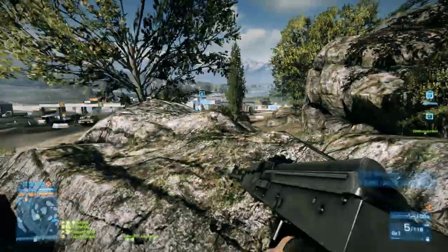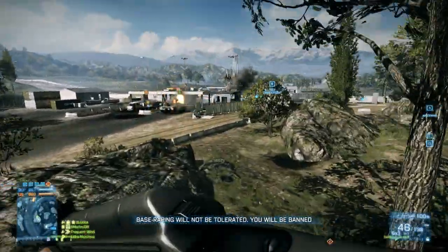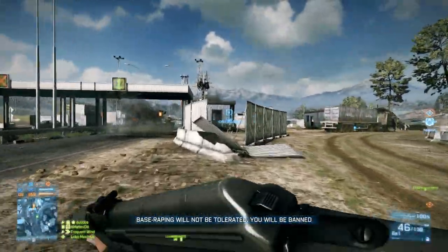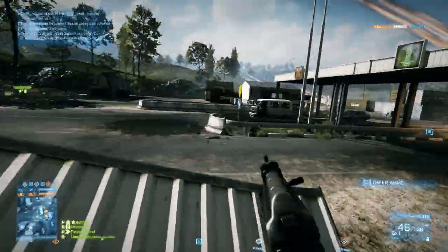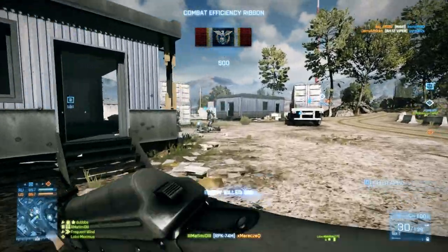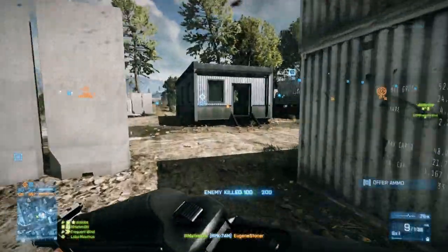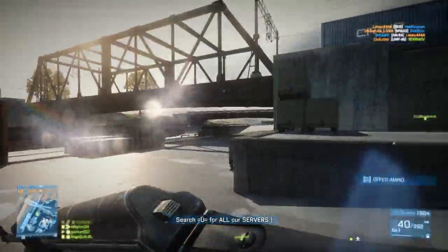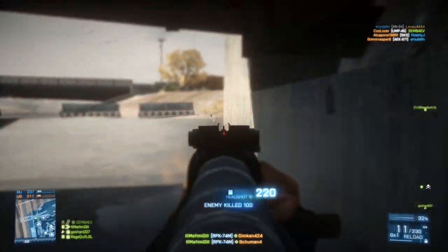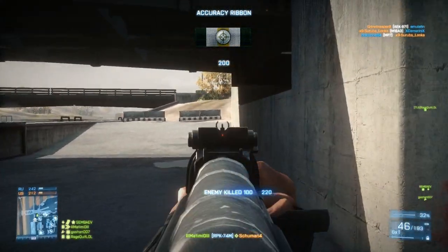The RPK has the standard damage model of the assault rifle, so it's going to do 25 damage up close and 18.4 at long range. It also has a decent rounds per minute — an RPM of 700, which isn't terrible by any means. I'd say it's about average or above average for the support weapons, which in general are very slow. So it's about average for all weapons, but above average for the support class.